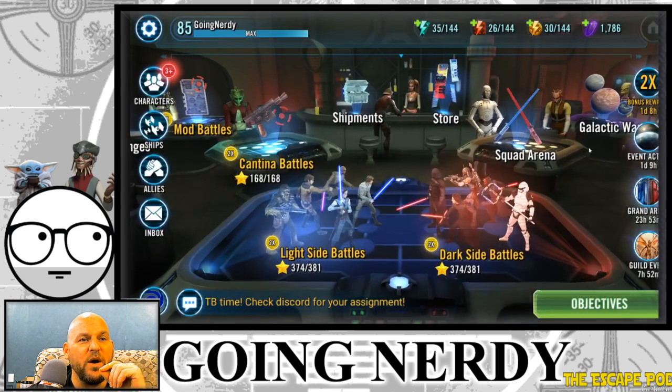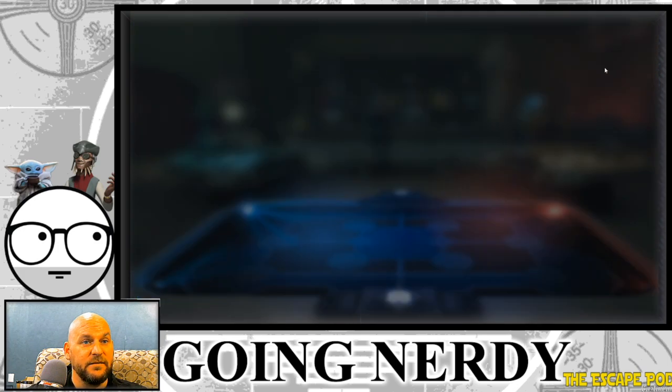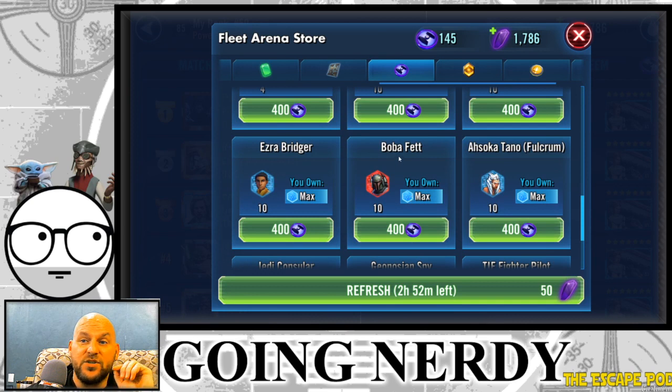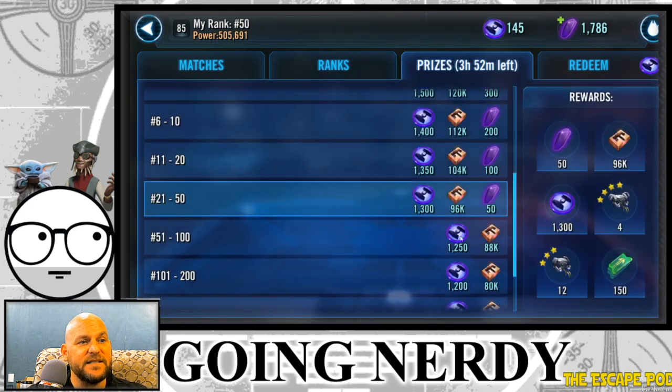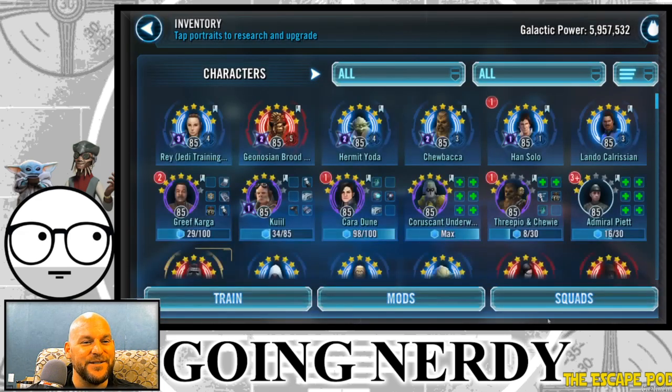Ezra is also available to be purchased in the Fleet Battle Store. If you farm him there as well, that can take off two to even three days. If you attempt a Fleet Battle every day, you can get 20 additional Ezra shards, bringing your total to 60 Ezra shards per day. That's a lot of shards — Ezra is so much easier to get than he used to be.